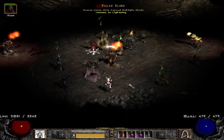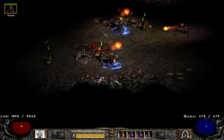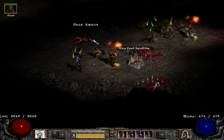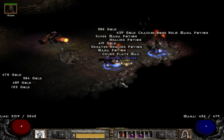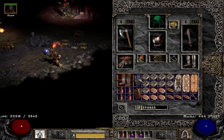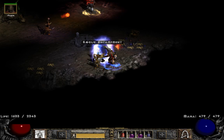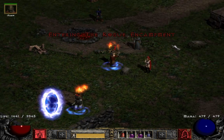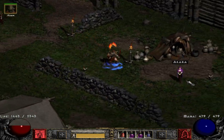Some of the more dangerous encounters are when you have amp damage and go up against a bow elite pack — that's actually a time where I think I've died once or twice. Those are the times when you have to be a little bit careful.